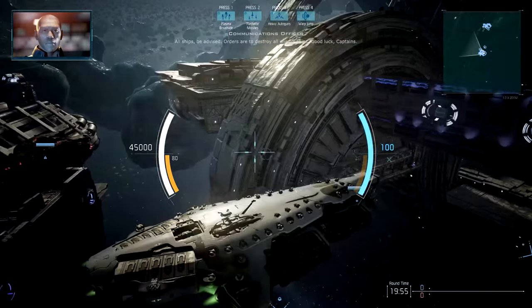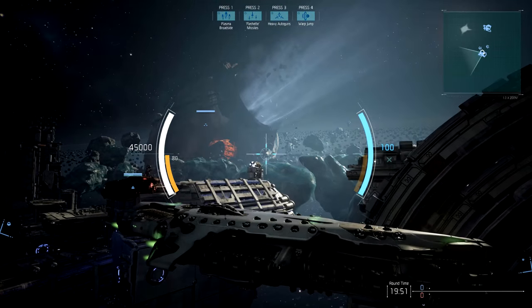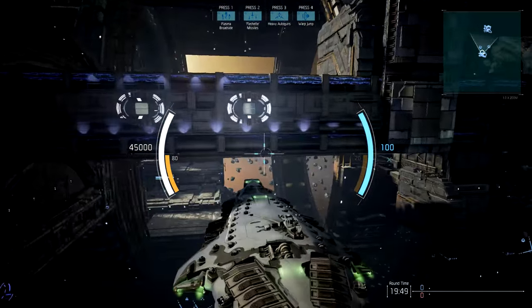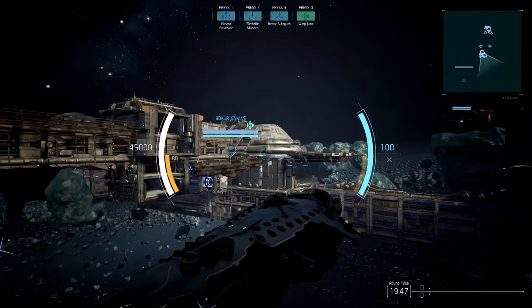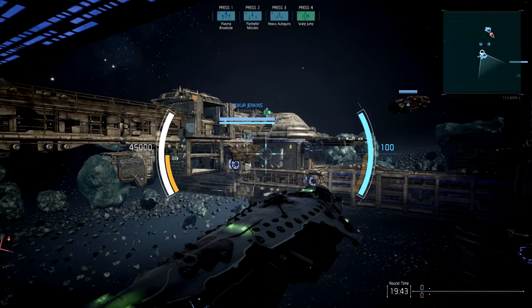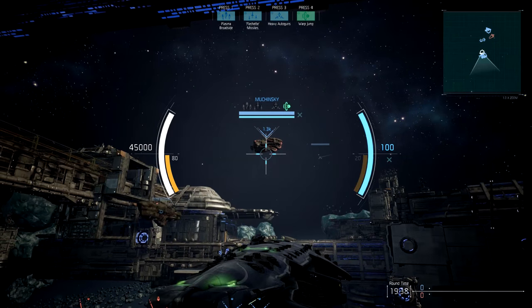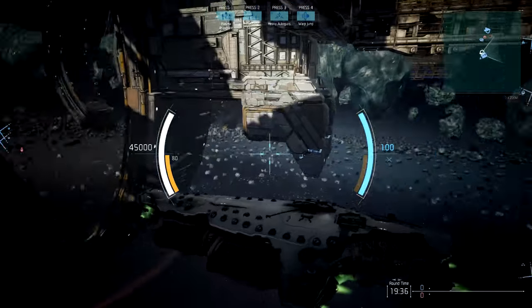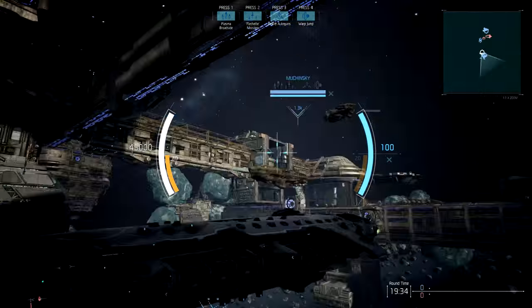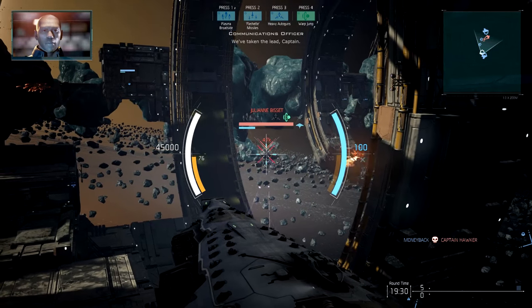So here we are — 5v5 ship-to-ship combat in these freaking gorgeous close-range environments, well, relatively close range. You can see my teammates there. That guy is another big dreadnought, which are the slowest but most heavily armored and weaponized ships in the game. I believe that guy is a support ship so he can heal teammates. I'm assuming that little one is a corvette, but we've got some enemies in range so we're going to open up on them.